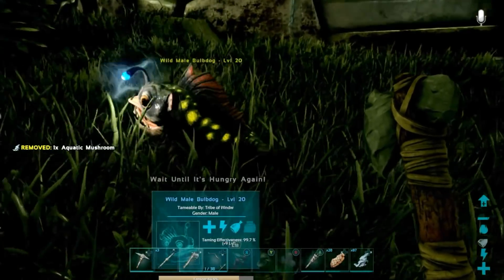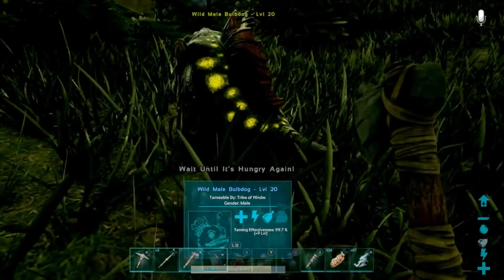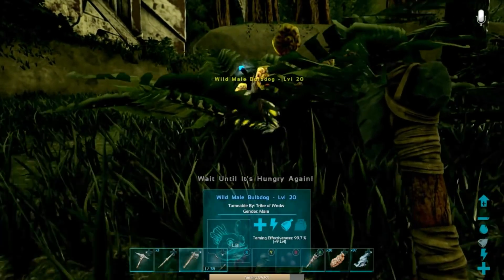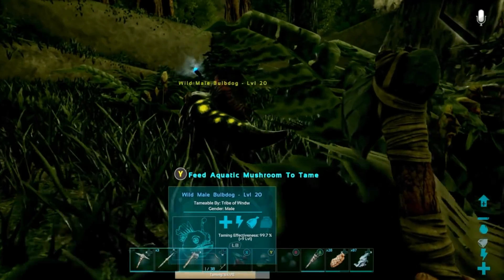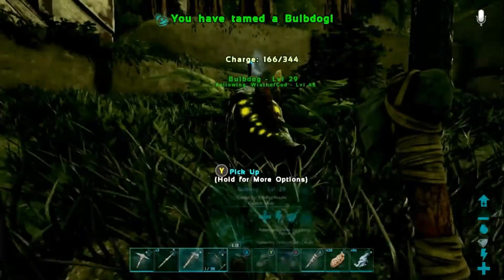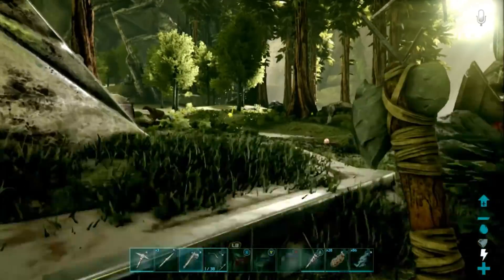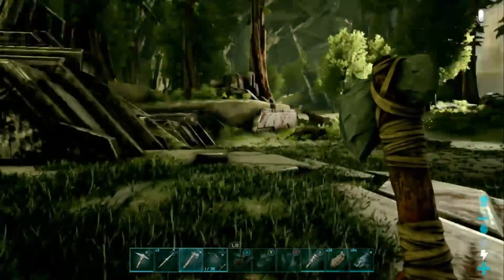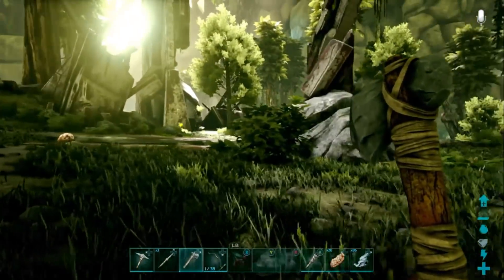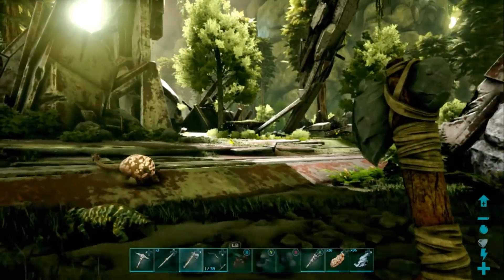He's happy with himself. Look at that - he grunted up and everything to poop! That was fantastic. Alright, bulb dog number two - you shall not die. We're taking you back home. We're not risking you at all. You're our first tame - well, second tame. First tame that's not going to die. I'm going to go ahead and call it: you shall survive. You and me, we're going to make it.